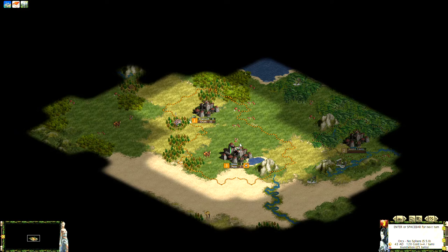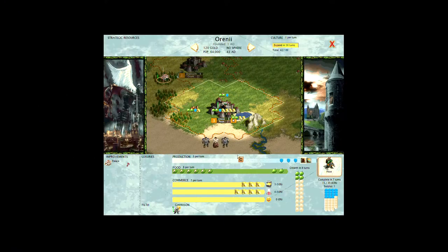One thing I didn't touch on last time that I wanted to cover is how units affect happiness in a city. Let's double-click on the city — you'll notice the grunt, which is a military unit with at least one defense. Anytime there's a military unit, you'll get this content face here, which means the presence of this unit — called the military police — will make one of your unhappy citizens content.